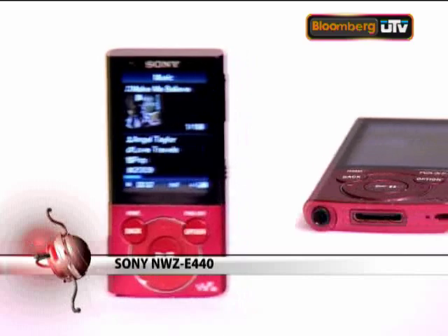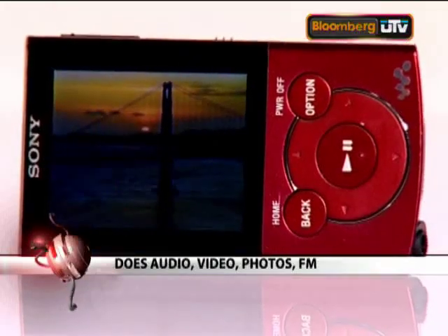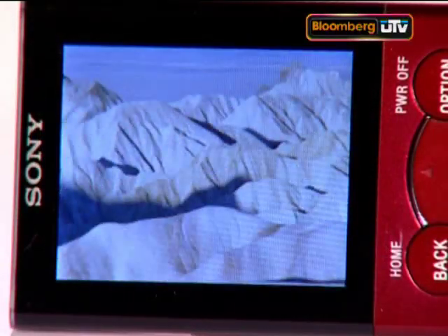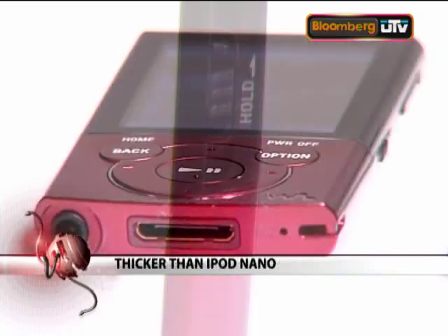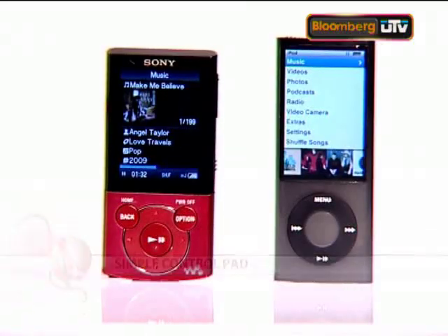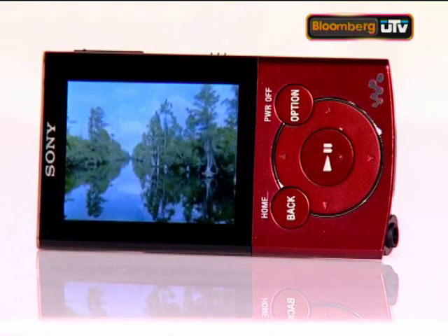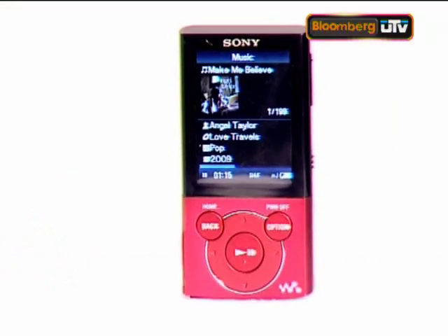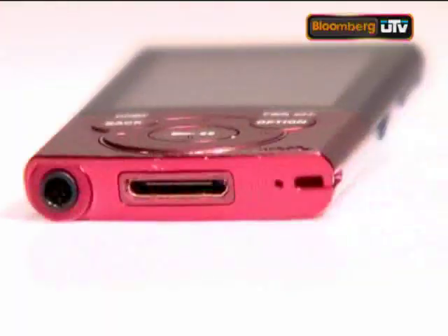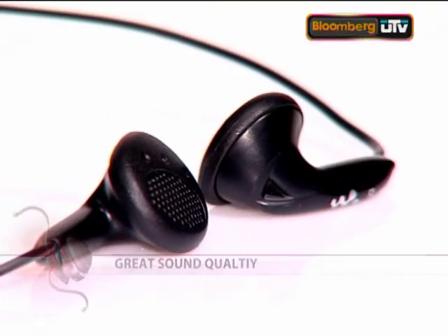The new Sony NWZ-E440 Series Walkman is a portable media player that does audio, video, photos, FM radio, and voice recording. It's light and slim, yet very thick compared to the iPod Nano. The control pad is simple and doesn't match up to the iPod's touch wheel. The display is big enough to browse your music but not for watching videos, and when it comes to games, this one has none. One good thing about the Sony is that you don't have to use just one application to manage your music — you can use Windows Media Player or even iTunes, which is pretty cool. The sound quality is stellar and the bundled earphones make it even better.